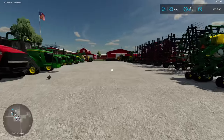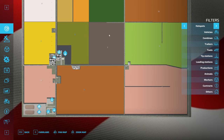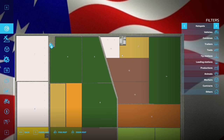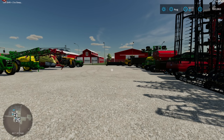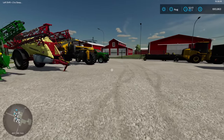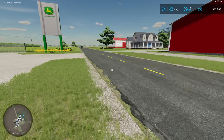Before we get to the equipment, let's take a quick look at the map. As you can see, it's a lot of big square or rectangular fields - you don't see many rounded or oddly-shaped fields. Typical of what you'd see around where I live - most fields are relatively square. We're currently sitting up at the dealer; the farmyard is right across the road.